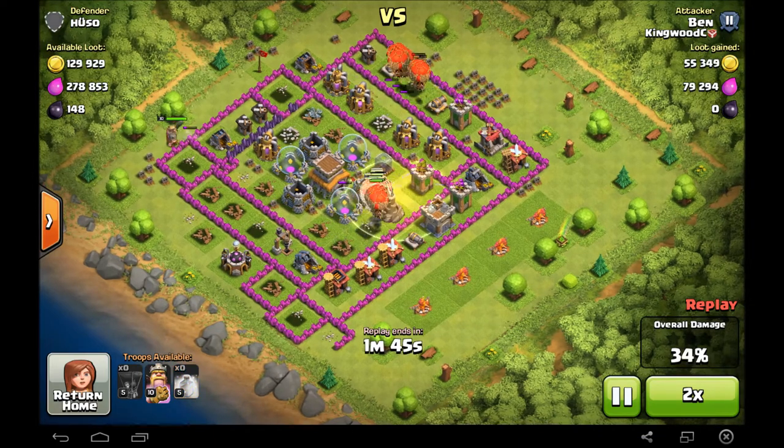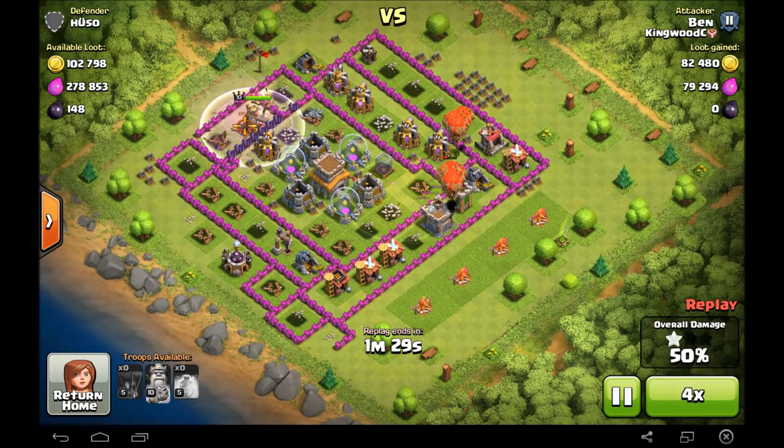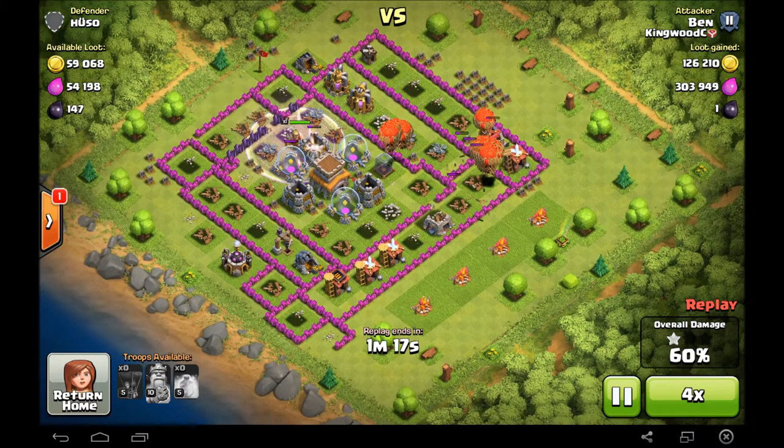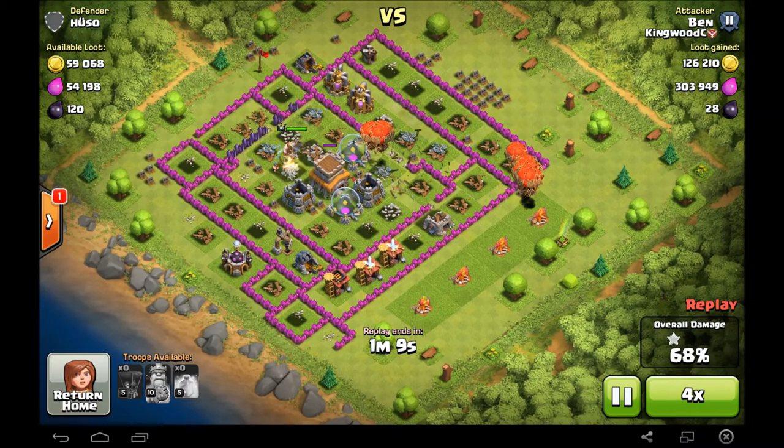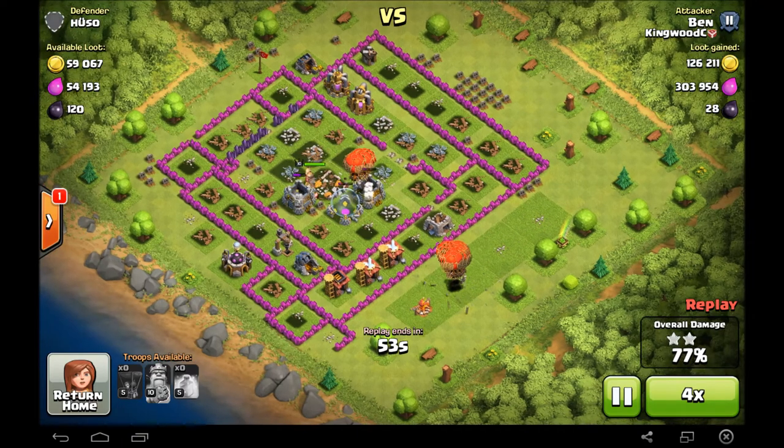The wizard towers are going to deal some damage once the air defenses are down, but a heal spell will take care of that. I'm going to end with several balloons left, and they're going to take out that last archer tower, then just go around and one-shot every single building in the base.